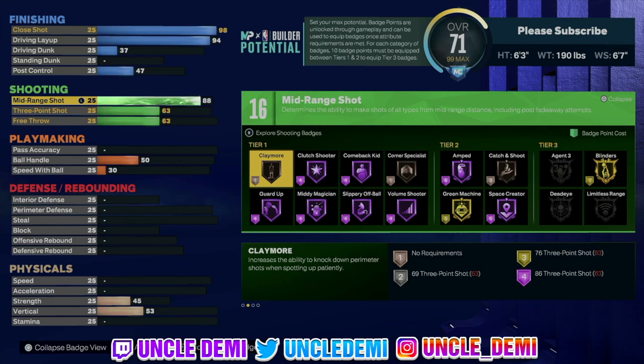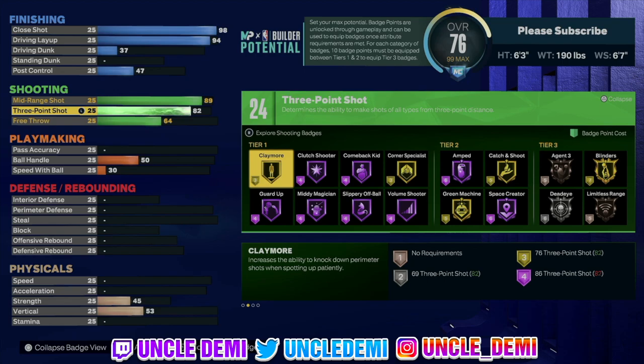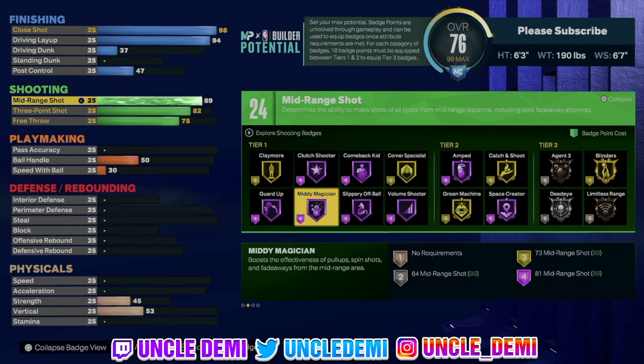On the shooting side, you get an 89 midrange which is insane — higher than the T-Wolves version. You get an 82 three-point shot, which is actually lower than the T-Wolves version. So this Suns version has higher finishing and higher midrange, while the T-Wolves version has lower finishing and a higher three-ball. Regardless, this build is going to shoot really well. With that 89 midrange and mini-magician, if you like to fade in the midrange this is going to be really good for you. You have 24 shooting badge points to work with.